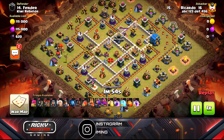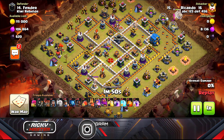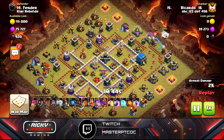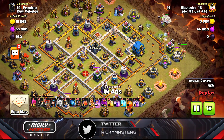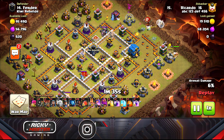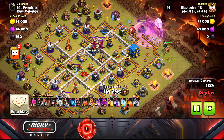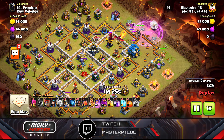It's pretty OP — one of the best strategies to get a good reward. I started here with a queen walk. I took the Tesla, dropped the king on the opposite side to funnel my queen in. The queen is going through the elixir storage, then hits the cannon and archer tower. I drop a rage there because the clan castle is coming out with two dragons.